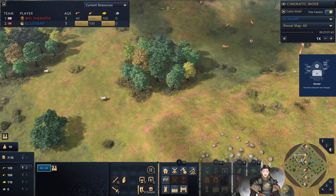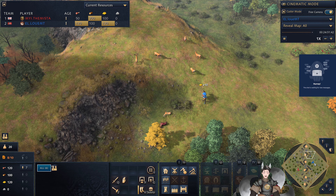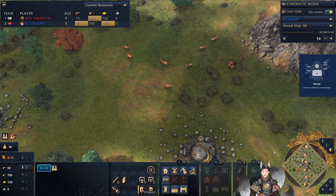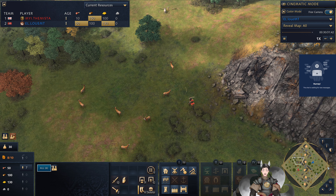Look at this. Deer, deer, and deer. And Blue finds the first set of deer. The fact is three groups of deer nearby could be very good for the Roost player. Or very bad. One of the two.